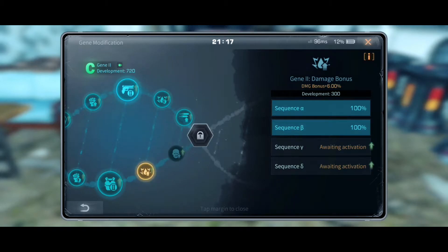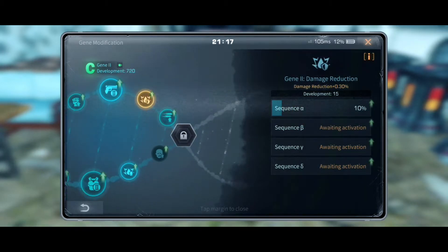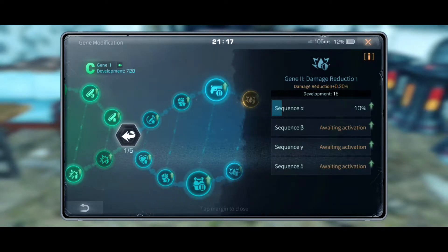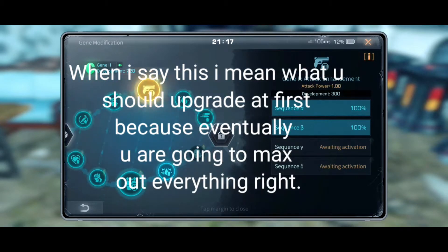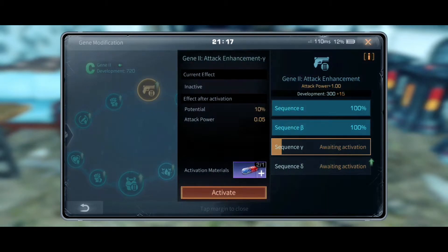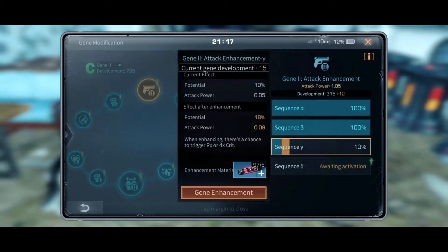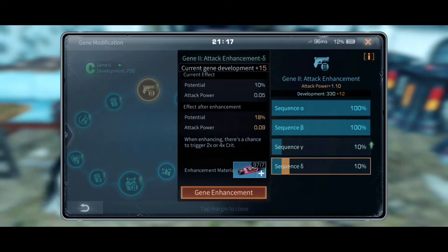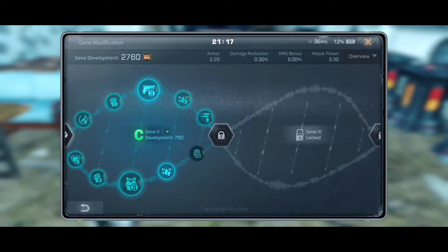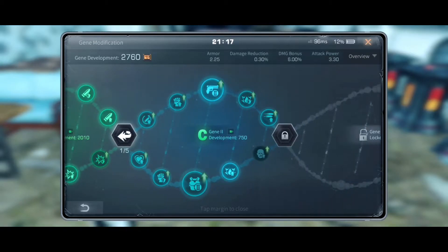My theory is that if you use an unparalleled axe, go for more attack power. Why? Because you're already getting 15% damage bonus from your axe, so you will need more attack power, especially for enemies with high armor. Infected armor players are on between Gene 2 and Gene 1.